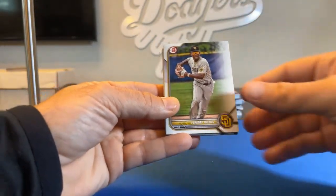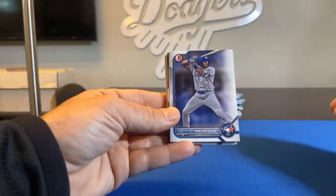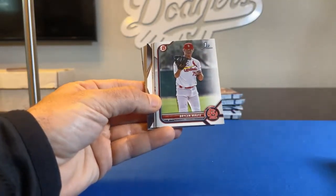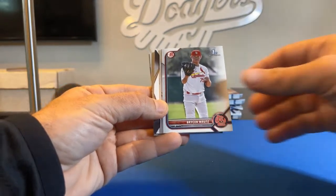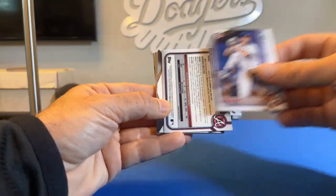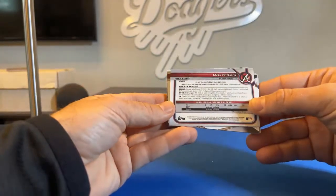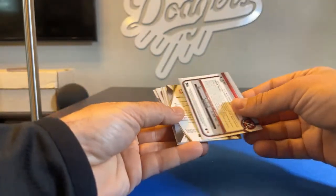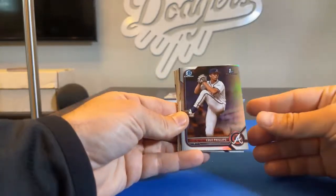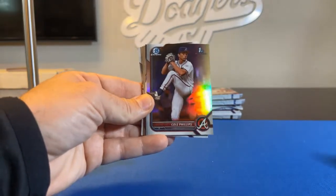Pack number one. Yendry Rojas. Logan Tanner — First Bowman. Alex DeJesus. Bryson Motts — First Bowman. Cole Phillips — First Bowman. There's a Cole Phillips refractor card — First Bowman refractor for the Atlanta Braves, and that's going to Criolos.